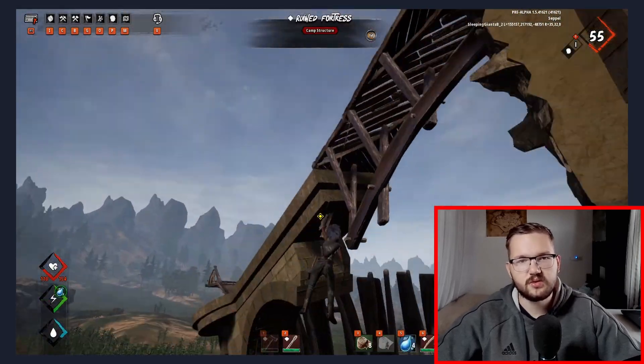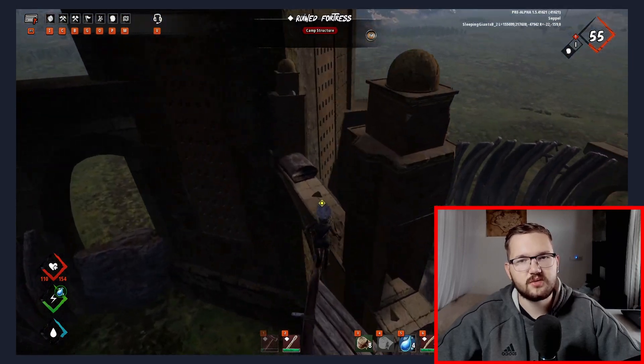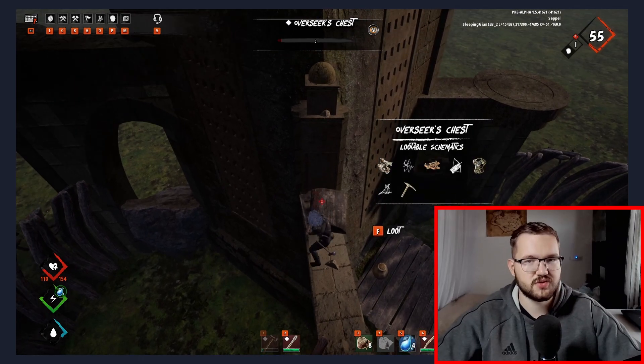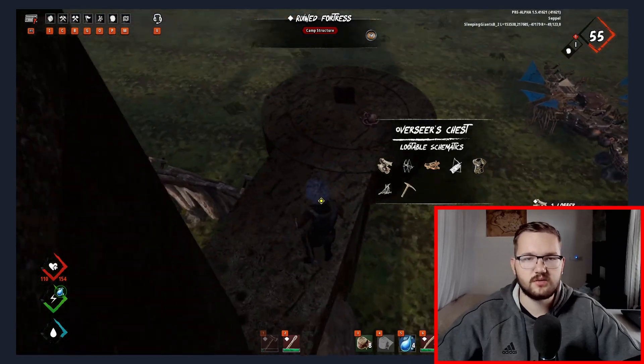Now that you've collected all the loot on the ground, go to the boxes. You'll have one box called the overseer's chest, which mainly contains walker weapons and personal equipment like triple stitch armor and ceramic tools. You have to go up next to the big tower and smack it open to loot it.